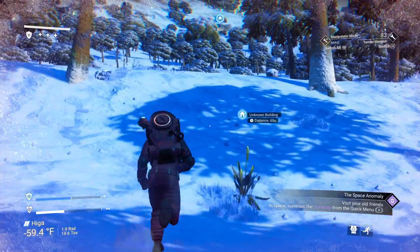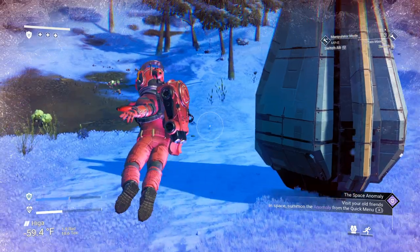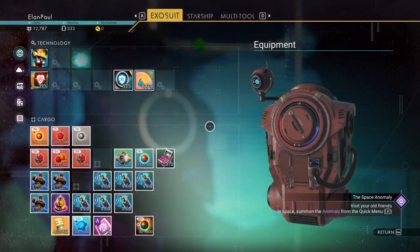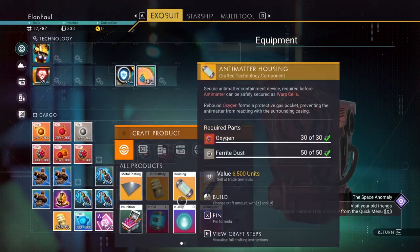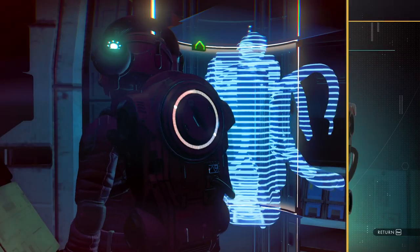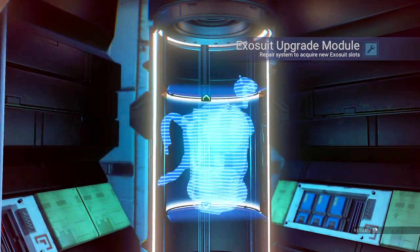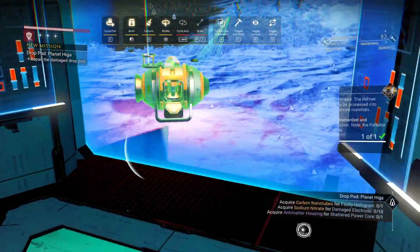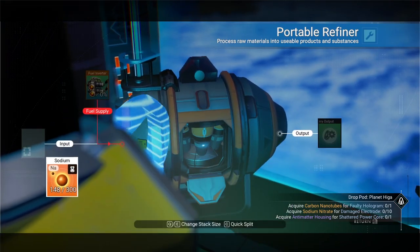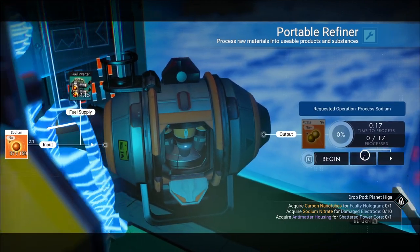At some point what's going to happen is you'll hit the center of the galaxy, which means you go to a new galaxy — and in that galaxy, you're cool. So that is the end result of this whole run. Okay, so we need sodium nitrite — let's go ahead and do that real quick. We need 10 sodium. Technology recharged.